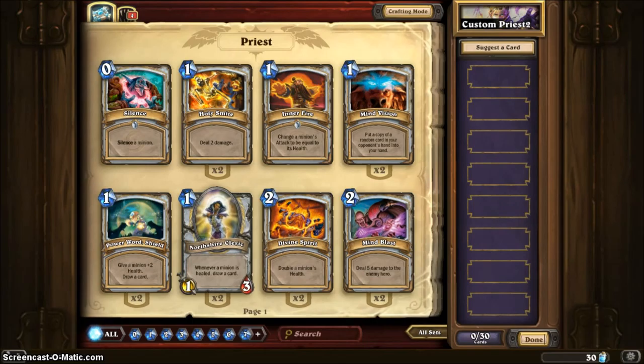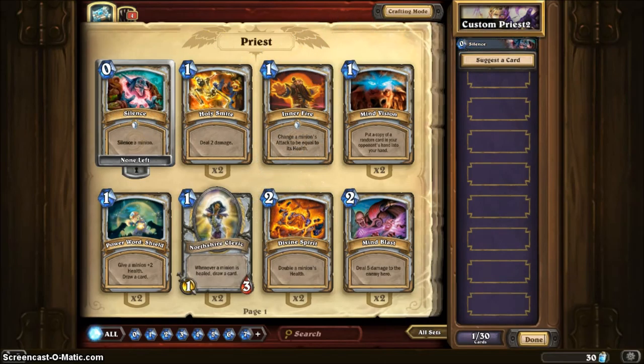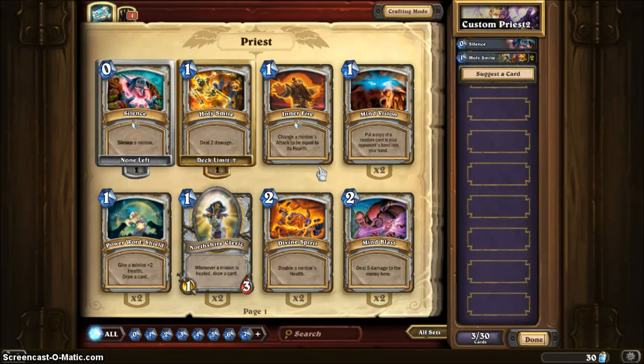A Priest card can only be in a Priest deck. Silence a minion is a free card — you always want some of those. Silence will make their special abilities void, like if they have Taunt, that would cancel out the Taunt. Deal 2 damage for 1 mana — that's always good to have. So I'm just going to fill up a deck.